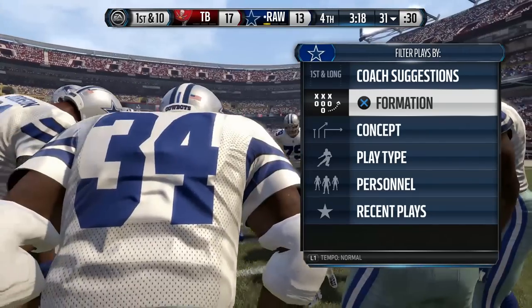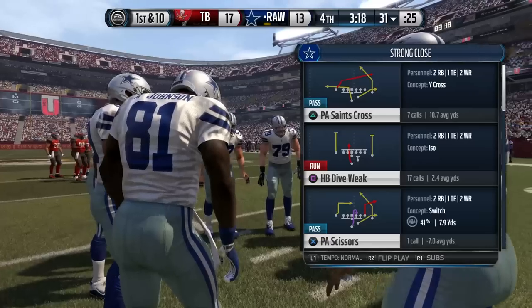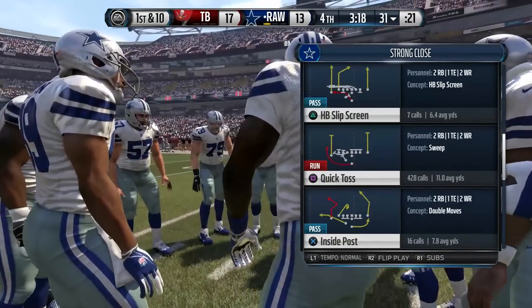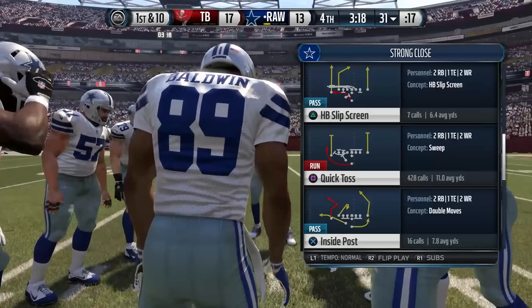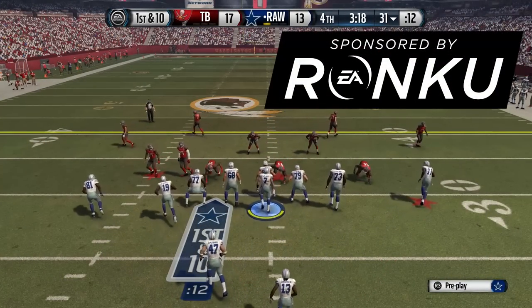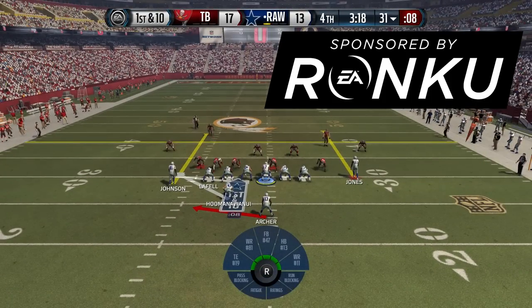I did a video like this back on Madden 25 and it did very well for my channel. I'm gonna quickly show you the playbook. We're in the Saints playbook, going with Strong Close, and then we're gonna find Quick Toss. Quick Toss — very simple, a very basic play. NFL teams run similar plays to this as well. Right now we're gonna run it to the left because we're on the right hash mark, and that tends to be better.